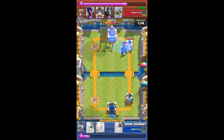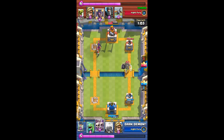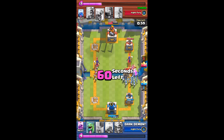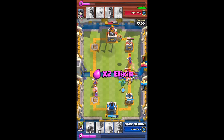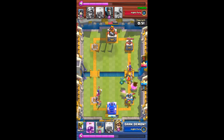We took out around 700 to 900 hit points from the king tower. Then came the double Witch — she had the Mirror card and you can see Witches on either side of the map.